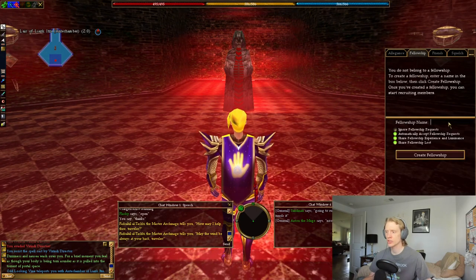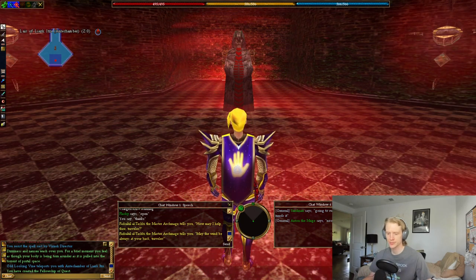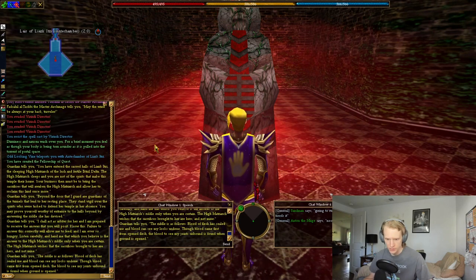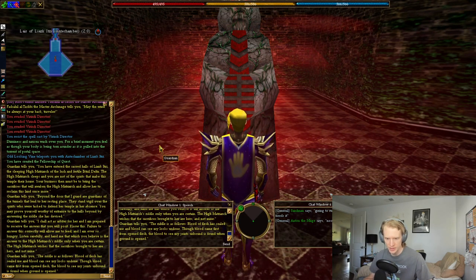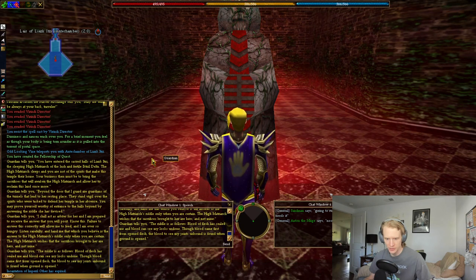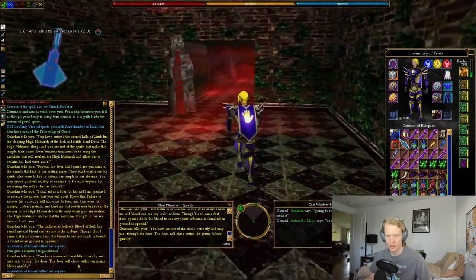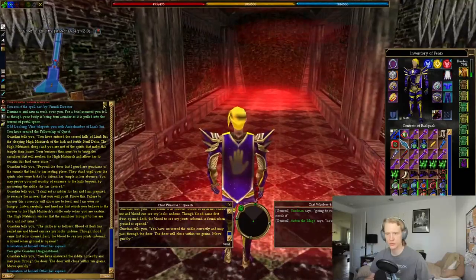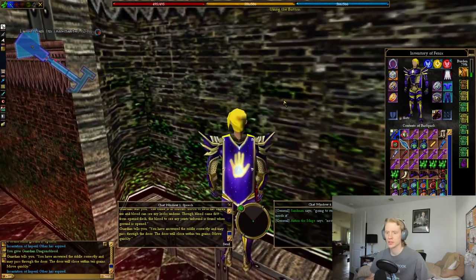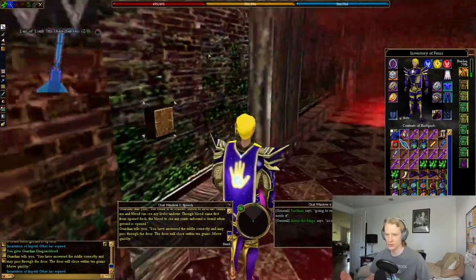The other important thing for this quest is you're going to want to create a fellowship, even if you're doing it solo, and you're going to want to be in that fellowship. You will talk to the Guardian who will give you a riddle: 'Blood of flesh has sealed me and blood can see my locks undone. The blood came first from opened flesh. The blood to see my joints unbound is found when ground is opened.' Then you just hand over your Dragon's Blood. The door closes within 10 grains, so you need your entire fellowship through within 10 seconds — except there is a button on the other side to reopen it, so really just one person needs to make it through.